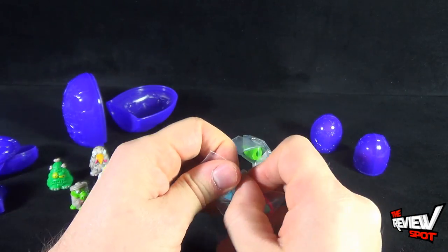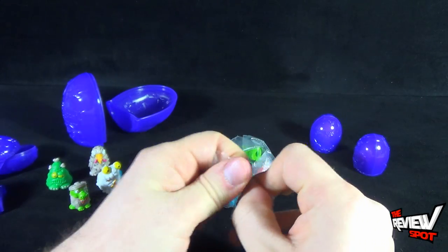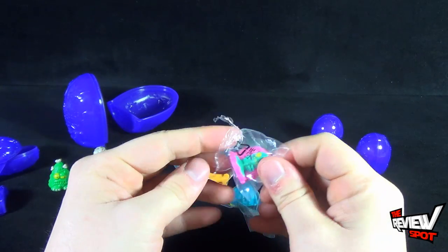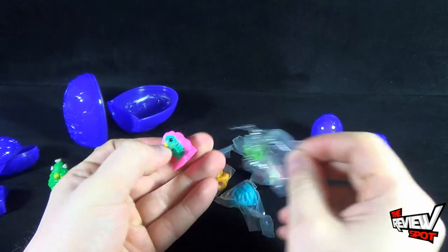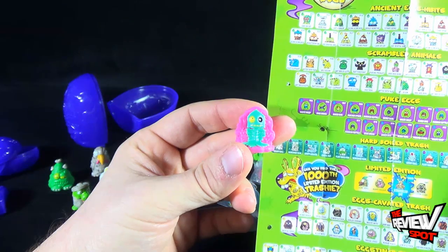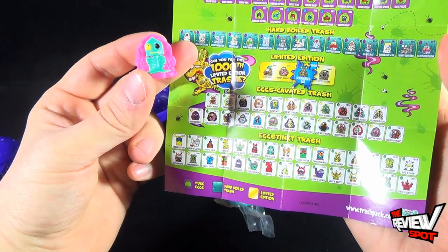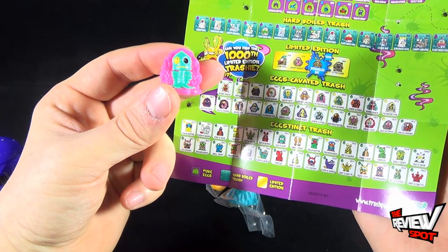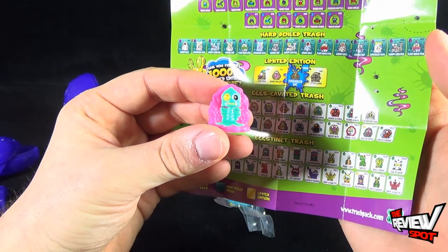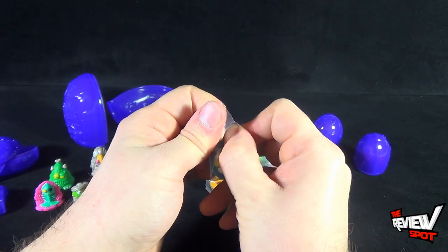The next one is another excavated piece — it's on a stone. I wish I had my knife right now; this would make things so much easier. Excavated trash — this is Filthified Fish. Filthified fish — that's like a tongue twister, probably spitting everywhere: filthified fish.